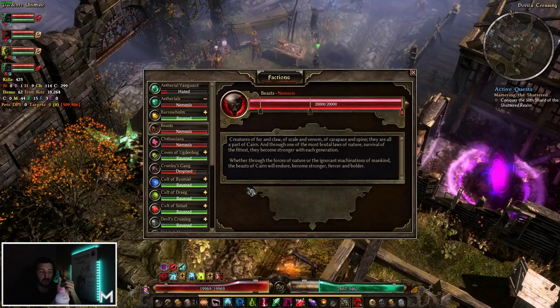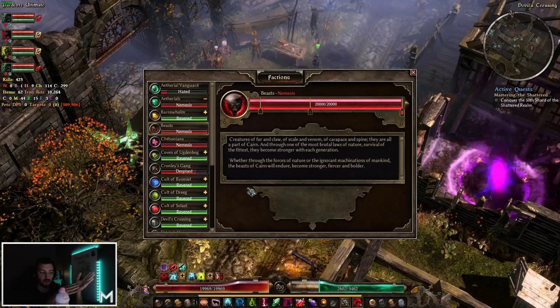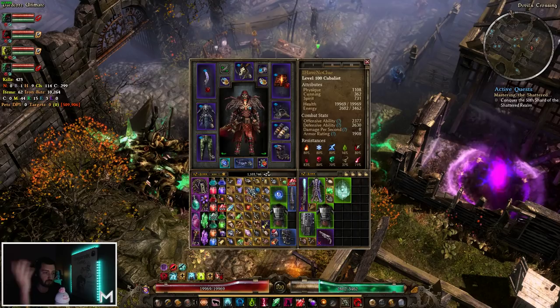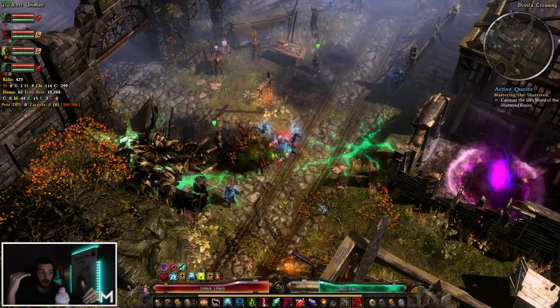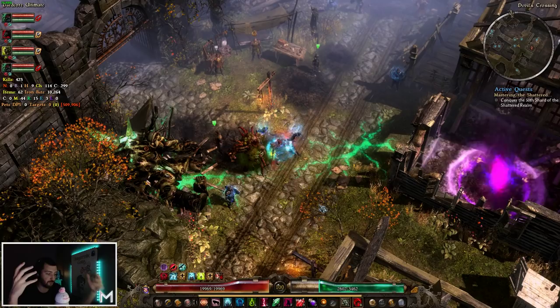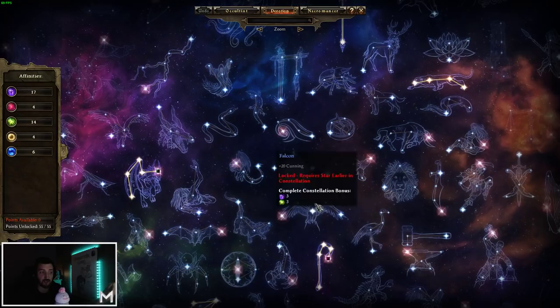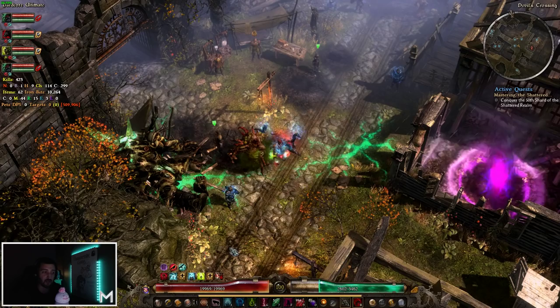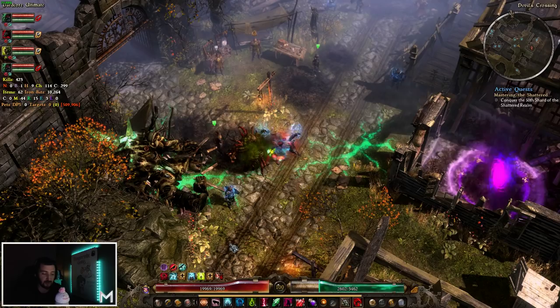Some nemesis are definitely harder than others. What you can do is don't hesitate to respec for these targets. Some deal a lot of vitality damage — there are rings that give heavy vitality resistance and raise your hard cap. Some hit with a lot of fire damage — try to increase your fire resistance hard cap, go over the cap, and use a fire ointment. Even consider taking defensive devotions just to kill that target. Don't hesitate to do these things if you're having a harder time, especially in hardcore. In softcore, if you don't mind dying every now and then, it doesn't necessarily matter.